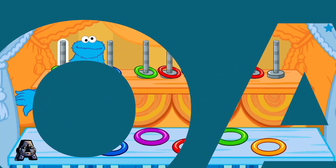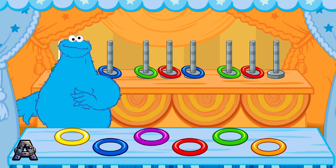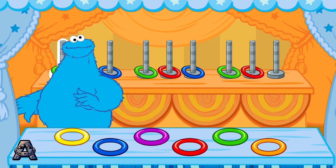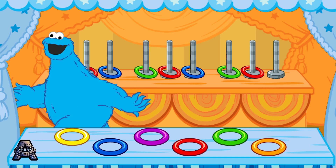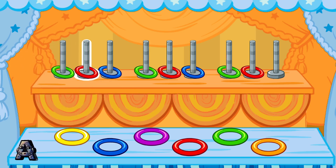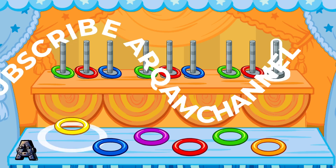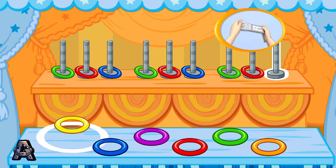Whoa, look at the pretty colored rings! Oh wait a minute, one's missing. These rings are in a pattern. A pattern is when something happens in a certain order. Look, this pattern goes green, red, blue, green, red, blue, green, red. Okay, now this is the game part — choose the next color in the pattern. Tilt your Wii Remote back and forth, then jump.